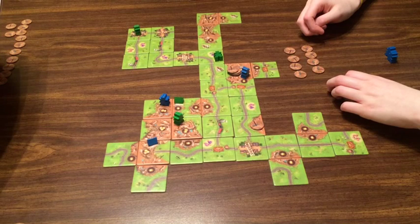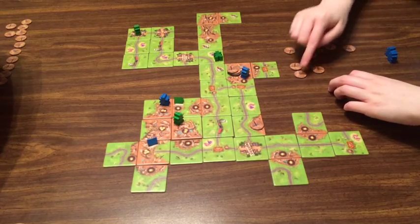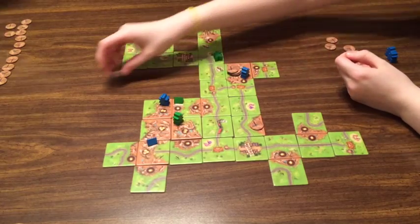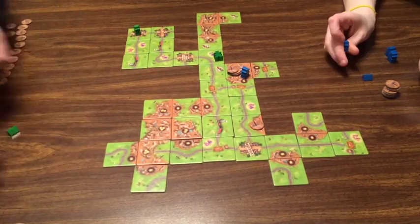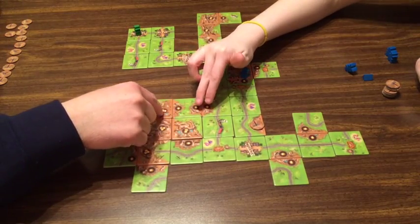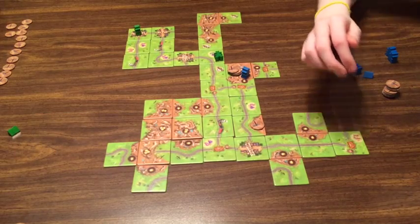The rule book on page four says: the player with the most gold miners on a completed mountain first takes all mining tokens that remain, then scores one point for each. In a tie, mining tokens are distributed among the tied players taking turns clockwise until all tokens are taken, then all tied players score full points for gold nugget symbols on the mountain. Tents have no effect on majority. We each get fourteen points!